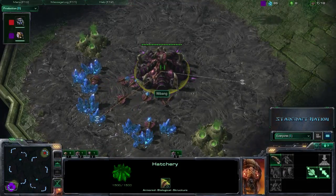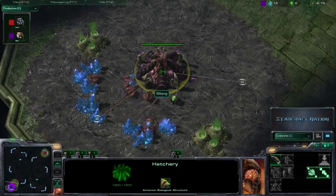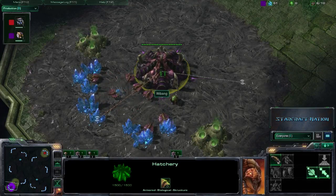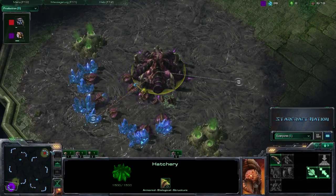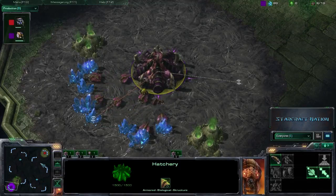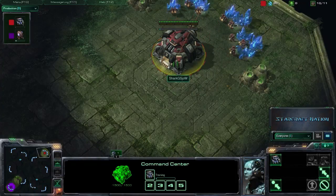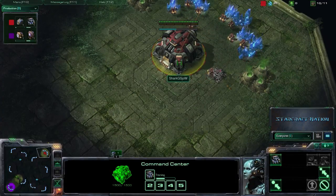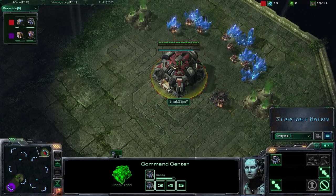Today we have Sho spawning as the Red Terran and Weebang spawning as the Purple Zerg. I don't know if they actually chose these colors out of fun, but the last game I cast had the same colors. What we saw last game — the first in-between — was Weebang utilize a nice mix of Mutalisks, Zerglings, and Banelings to overcome the Thor-Marine-Marauder build on Metalopolis. It was a really good game, and I hope we get to see the same level of play here on the Steps of War.